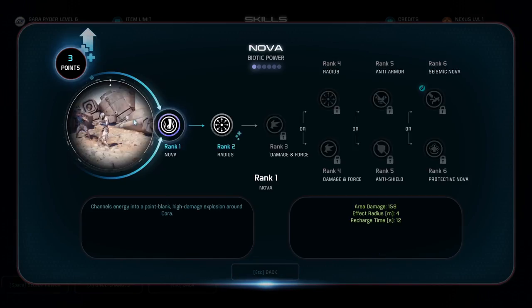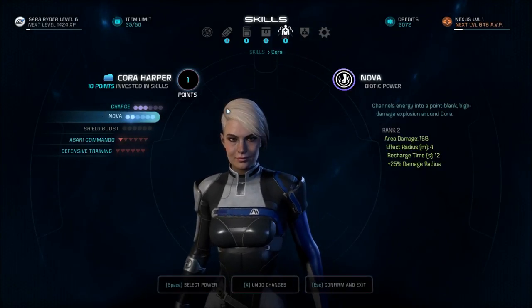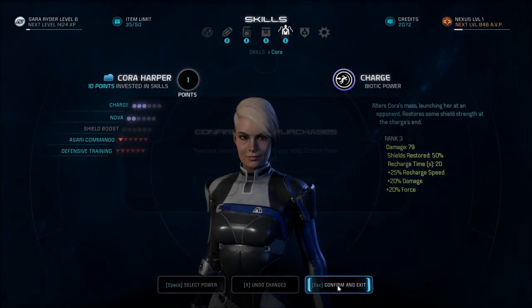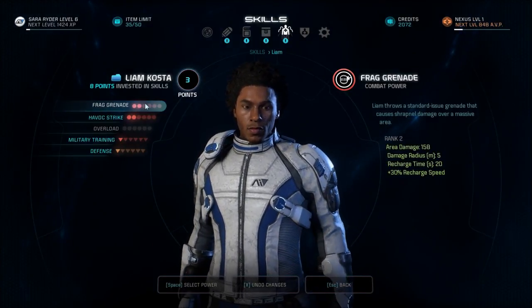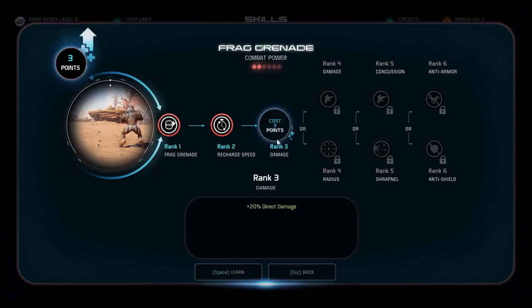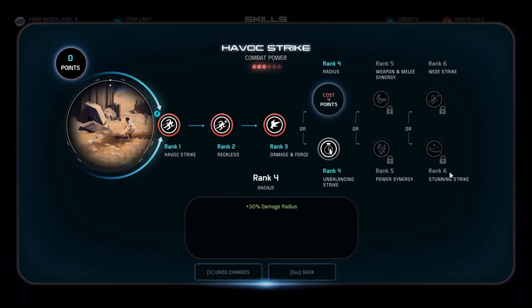All we can do is charge in Nova. So let's upgrade her Nova so she's a little more... We need 18 skill points invested, which we do not. We'll cover her Nova. Two percent direct damage with frag grenade or havoc strike. 20 damage and 20 force — combat power. That seems good.